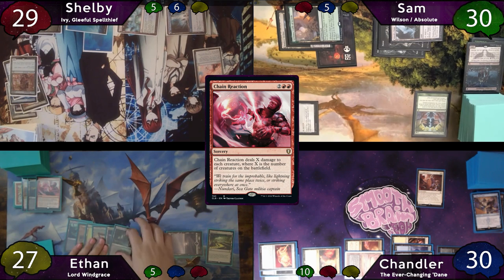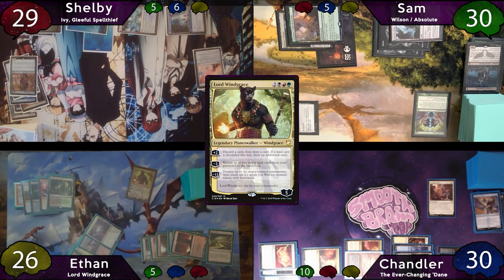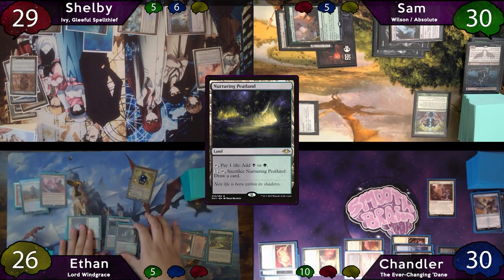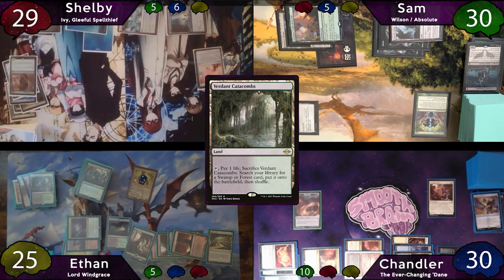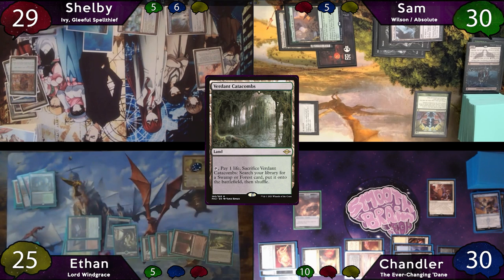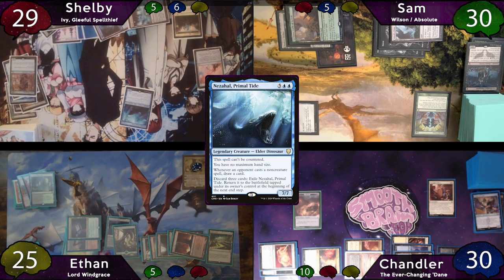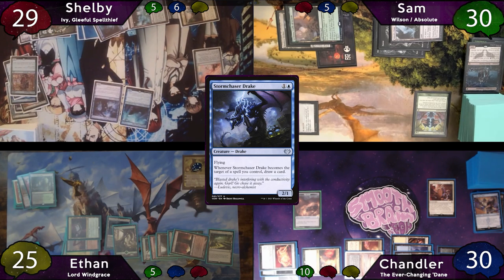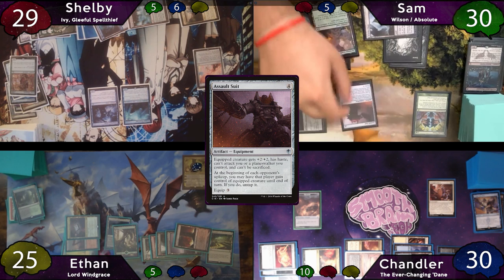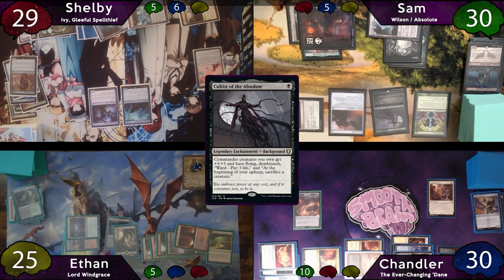After wiping the board, Ethan plays and cracks a Verdant Catacombs for a tapped Blood Crypt, recasts Windgrace and downticks him, returning Nurturing Peatland and Verdant Catacombs. He recracks Verdant Catacombs to find a basic forest, then passes. Chandler gets a treasure on end step from Smuggler's Share. Shelby plays Command Tower, drops Nezahal the Primal Tide and Stormchaser Drake, and passes to Sam, who plays an Assault Suit — Nezahal triggers — then recasts Cultist of the Absolute and passes to Chandler.